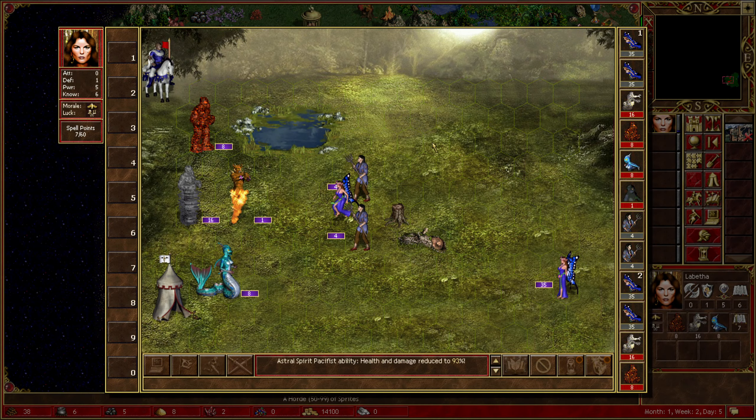Let's summon another air elemental and that air elemental is free. That was easy - very easy - and we get an extra level from it, which I'll definitely take. Get some more spell power. Then we get Expert Earth or Basic Wisdom - it allows us to learn third-level spells, which is important because I do have some third-level spells I need to unlock.